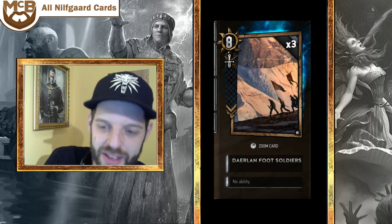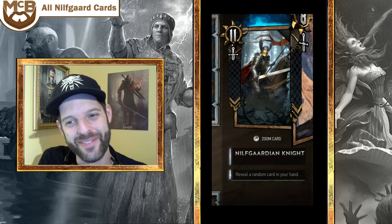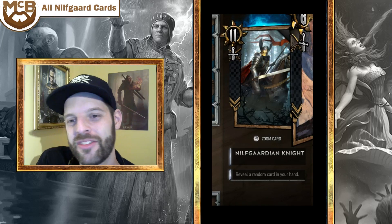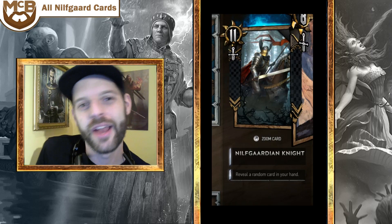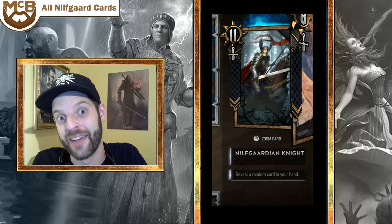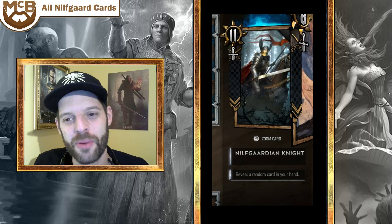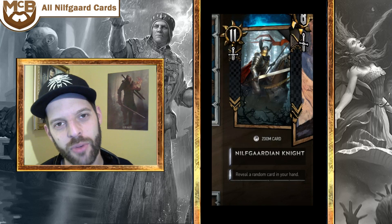The last bronze is the Nilfgaardian Knight — an 11-strength bronze unit that reveals a card in your own hand to your opponent. You pay the price of giving information to your opponent, but you get 11 strength. It doesn't get better as the game goes; it's always this fair disadvantage. Generally you don't want to give that kind of information, but there are cards that get bonuses on all revealed cards, so if you're comfortable sharing that info you could run three of these.